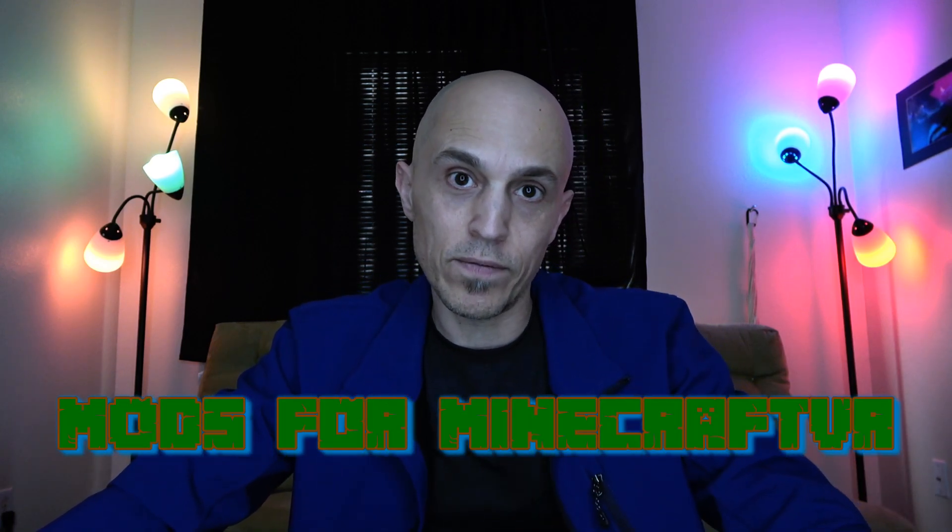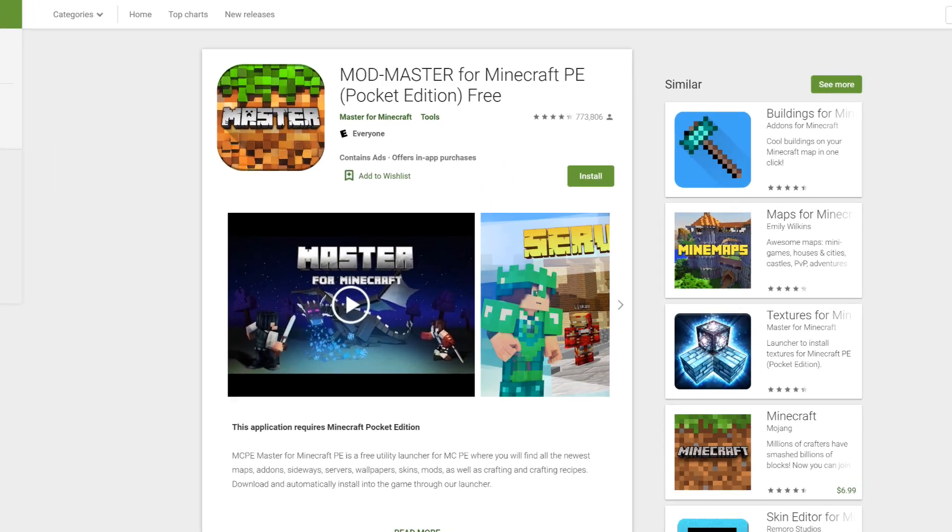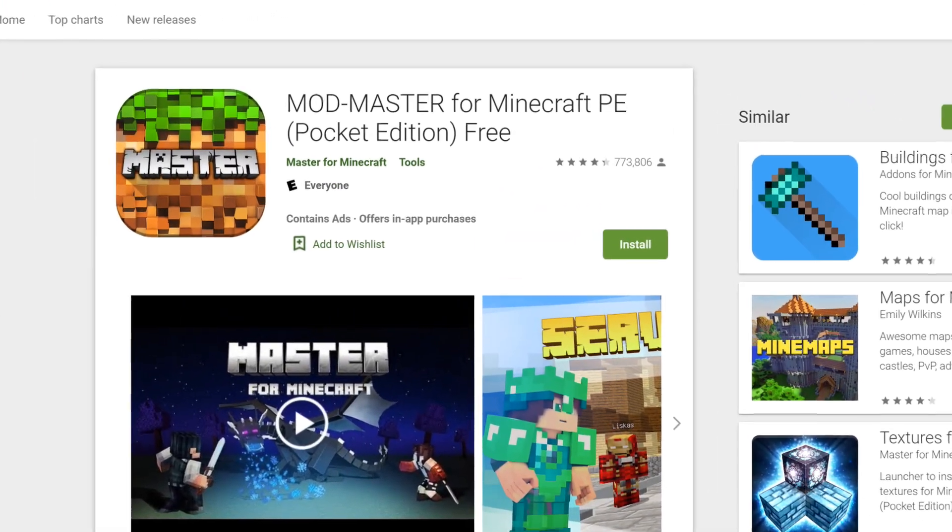Now, this next one I'm super excited about — I have modified a file to work for Minecraft VR and I'm going to put a link to it in the video description. If you're into Minecraft, you might know that Minecraft PE on your phone lets you get third-party apps that load textures or mods and things like that, but they don't work for Minecraft VR. Well, I've played around with some of them and edited one that I got working great for Minecraft VR that you can sideload onto your Quest or Go and access through unknown sources. It's called Mod Master.